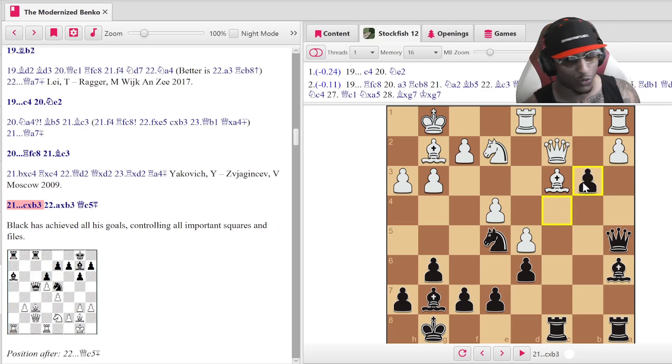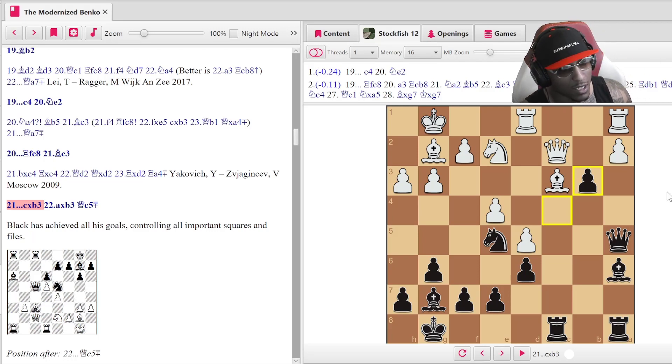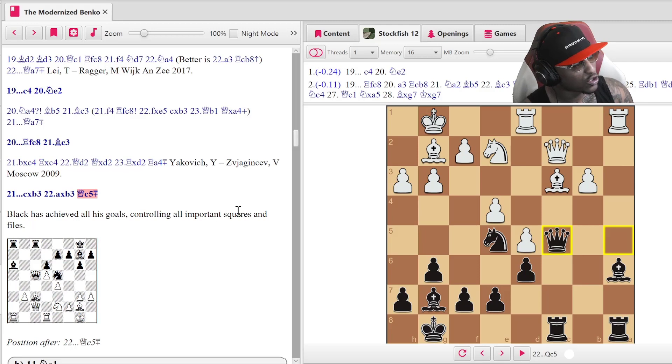Here come the tactics. Bishop c3, c takes b3 is crazy because if bishop takes a5 the queen is hanging. This is why your tactics need to be sharp — I highly recommend doing your tactics every day. The Benko is not for people who don't do tactics. For the people that do their tactics, this is definitely one of those openings where they're going to show up. After bishop c3, c takes b3, a takes, the line ends with queen c5 — saying black has achieved all of his goals controlling all important squares and files.